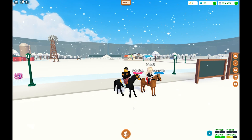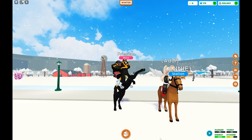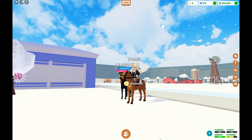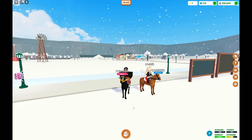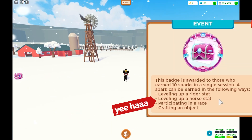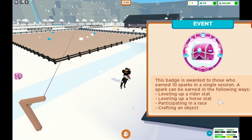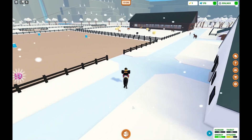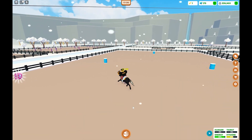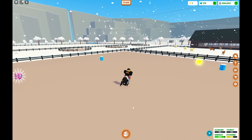We're going to jump back on our horse and level up one of our horse stats. We're heading over to the training area because the second thing you can do is level up a horse stat. This is the best one to do first because the next method is a race, and this will level up the speed of your horse.